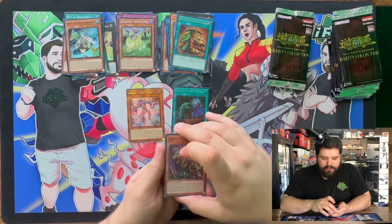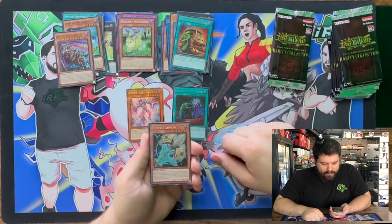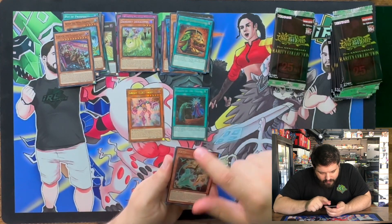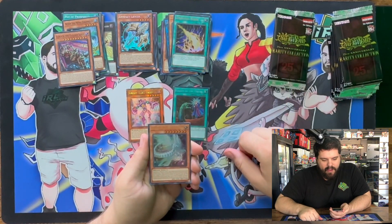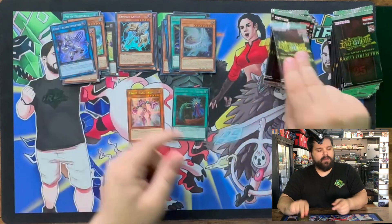We got Eldritch just kicking it back, relaxing — Super Rare. Seeker Rare Lancia. This is that new Seeker Rare with the new lettering. We got Lightning Storm in Ultra Rare. Ultra Rare Galaxy Eyes Afterglow Dragon. And Code Talker Inverted.